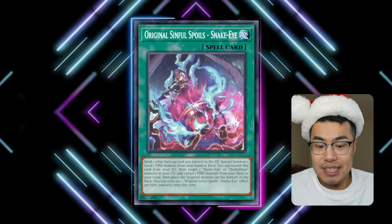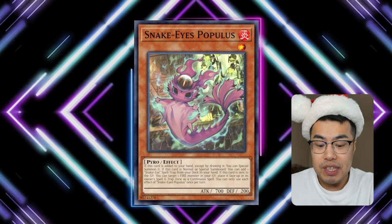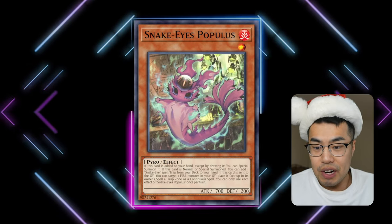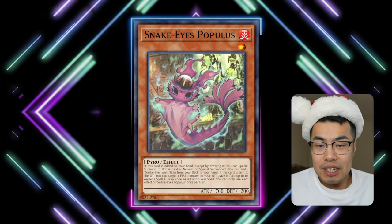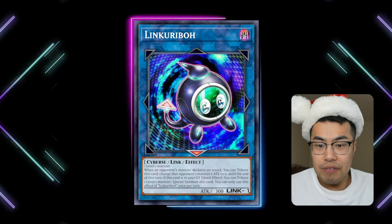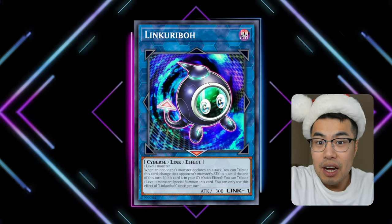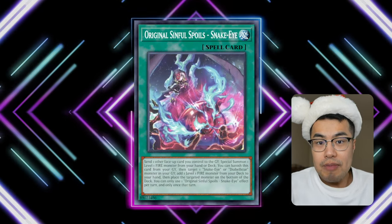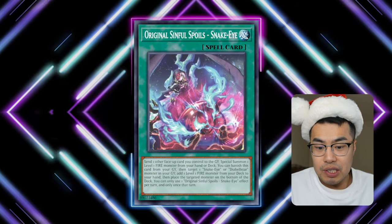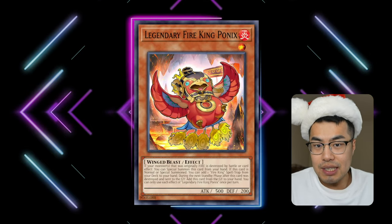Populous says when it's added to your hand except by drawing it, you can reveal it to special summon it. When he's special summoned, you can add a Snake Eyes spell or trap from your deck to your hand, meaning you can now add the original Snake Eyes without having to send a card like you do for Witch. On top of that, you can link this off in a link or evil, and when it leaves the field, it has a graveyard effect that lets you place it into your Spiral Trap Zone as a continuous spell card.